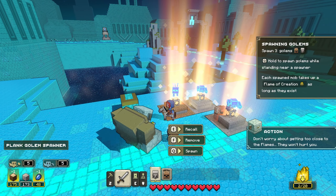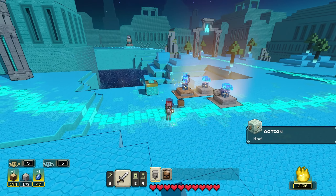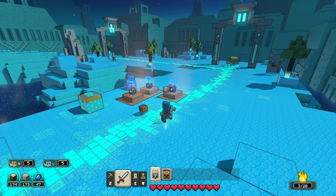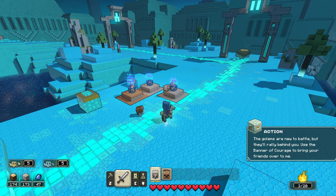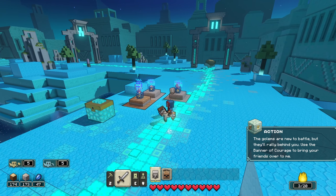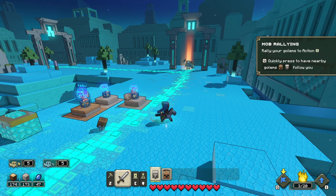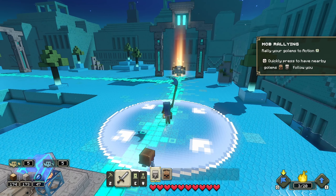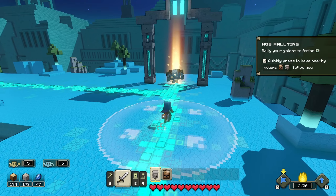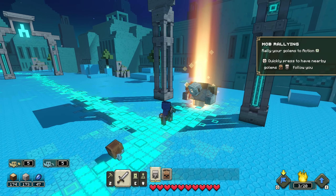The reason to recall allies is when they are spread apart, stuck in a certain place, or inaccessible — you can recall them all to a specific location. Once you spawn a few allies, in order to command them you use Q and E on the keyboard (it'll be different with a gamepad). You can call them to come to you and follow you, or direct them to a specific place.